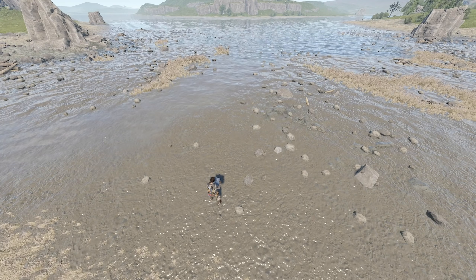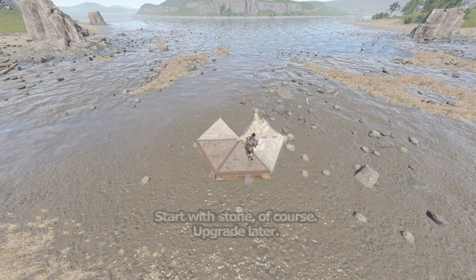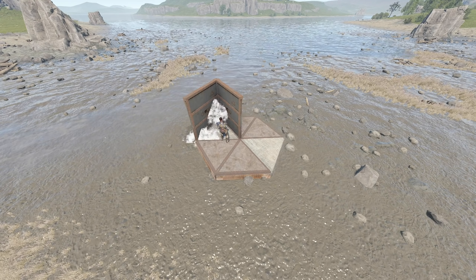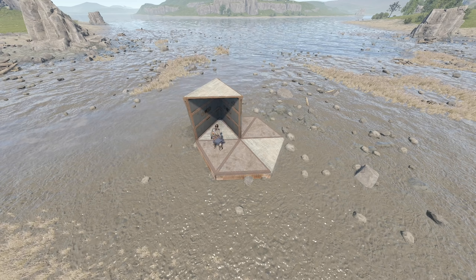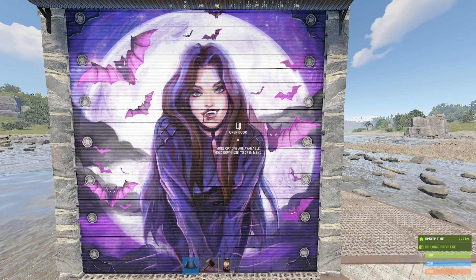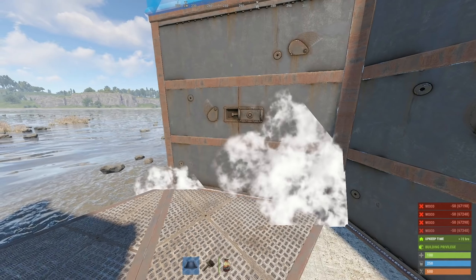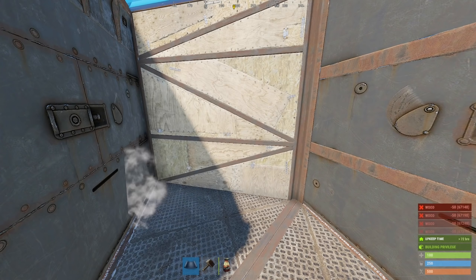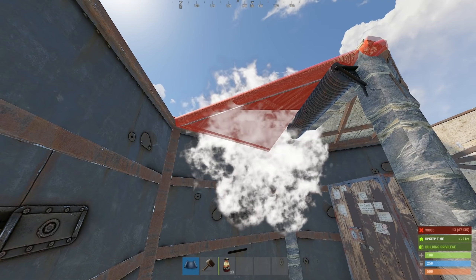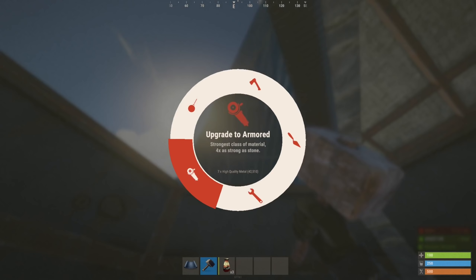It begins with a hexagon of triangle foundations. Two of which will be armored, with a TC compartment here. Close this off with walls, all armored but for the last one, which can remain sheet metal. When closing the top, build from the outside in, so as to avoid the triangle splash bug. This is critical to the build.